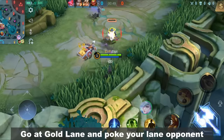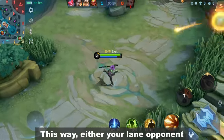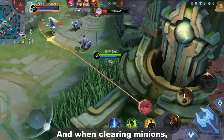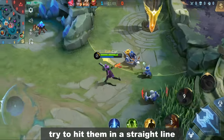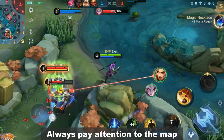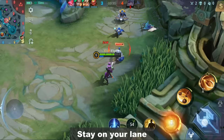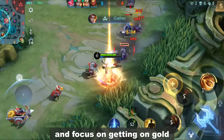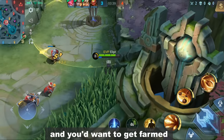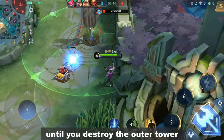Go to the gold lane and poke your lane opponent as much as possible using your passive skill. This way, either your lane opponent will recall and regen, or you'll get the opportunity to kill them. When clearing minions, try to hit them in a straight line so that your passive hits them all. Always pay attention to the map because despite having a dash skill, he's still easy to gank. Stay on your lane and focus on getting gold to fund your core items. Clint is an item-dependent hero and you'd want to get farmed as early as possible. Continue doing this until you destroy the outer tower.